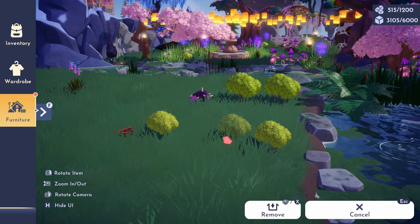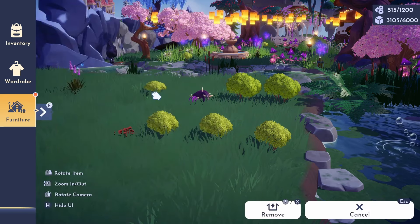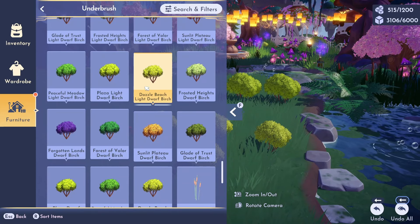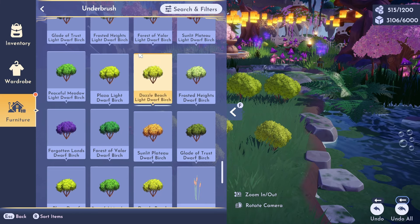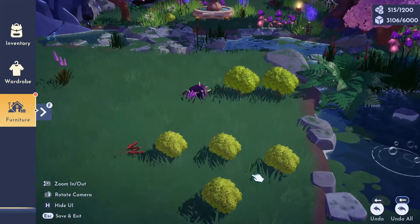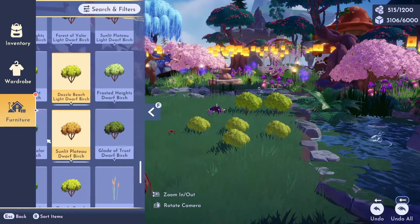These are the Dazzle Beach Light Dwarf Birch. Before, you used to have to go through the Dream Snaps menu to obtain them, but you don't have to do that anymore. They are accessible in the Underbrush tag, so they are officially back and reinstated into the game for easy access.